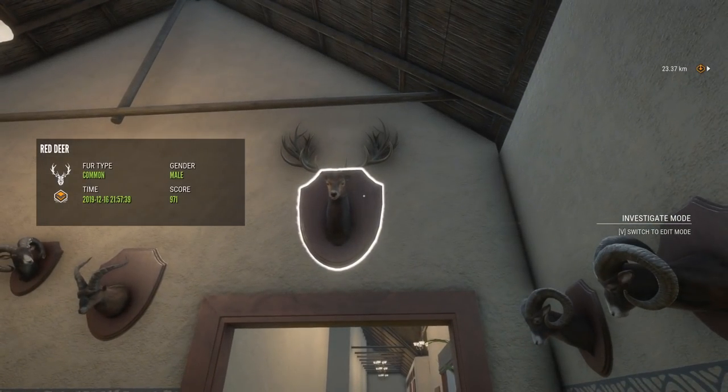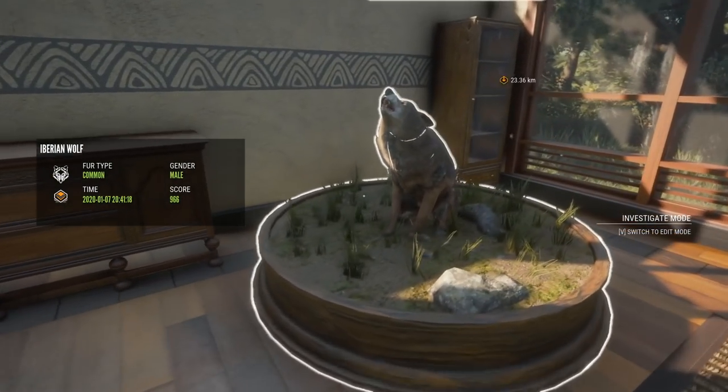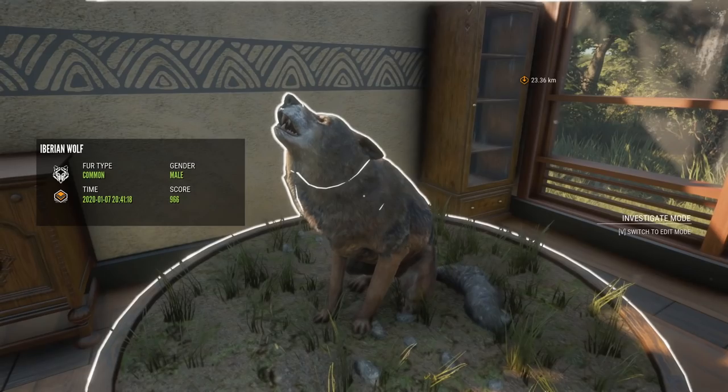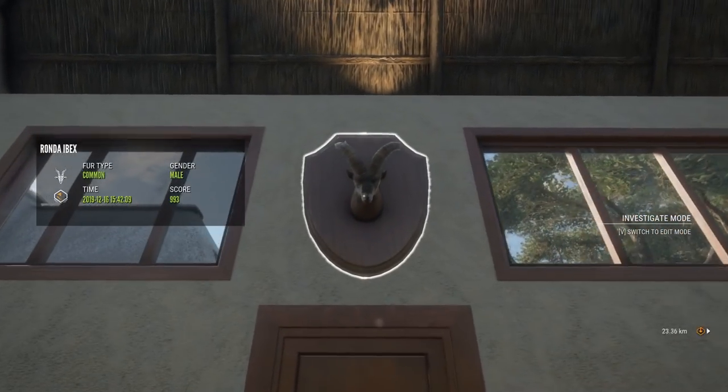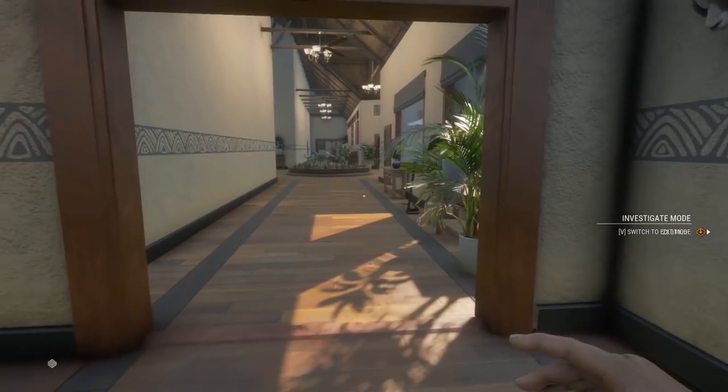And a nice Diamond Red Deer at 971 — that was the only Diamond I shot with 6.5, and that hunt is definitely going to be in the description. Then the last thing we have back here is a Diamond Wolf — the only Diamond Iberian Wolf I shot that is not part of the missions, 966. And a nice 993 Diamond Ronda, which was max weight and not 1,000 — but that is my luck in this game, so that should not be a surprise.